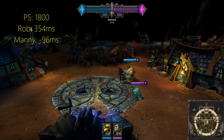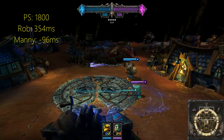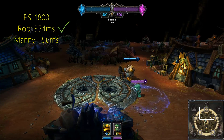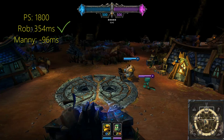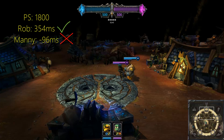Let's look at some faster skillshots. Here we have Amumu's Bandage Toss and Blitzcrank's Grab. They have a projectile speed of 1800, giving Rob 354 milliseconds to dodge. However, Manny, with his delay of 450 milliseconds, actually has minus 96 milliseconds — meaning he can't dodge it unless his reaction time is actually faster than 350 milliseconds.